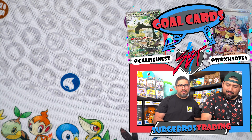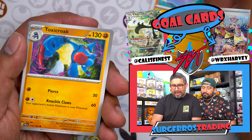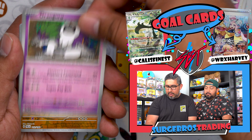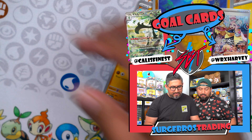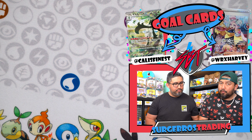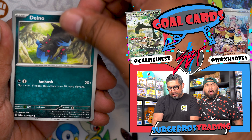First booster box of Paldea Evolved is almost over. We did order one more booster box which we'll keep sealed. We're going to get all the different products from Paldea Evolved — three-pack blisters, booster packs, Build and Battle boxes, and we still need two promo cards. We're also still waiting for the Pokémon Center exclusive ETBs, which they already charged us for — they might arrive Friday.